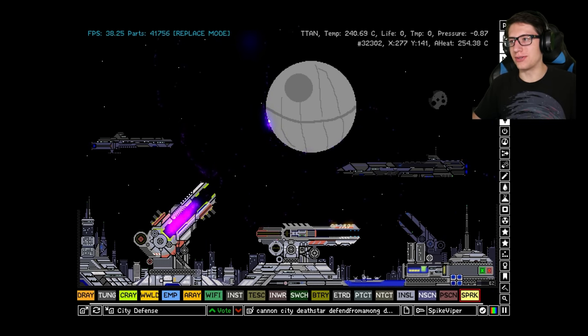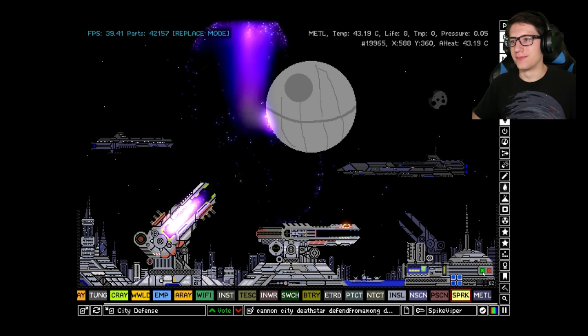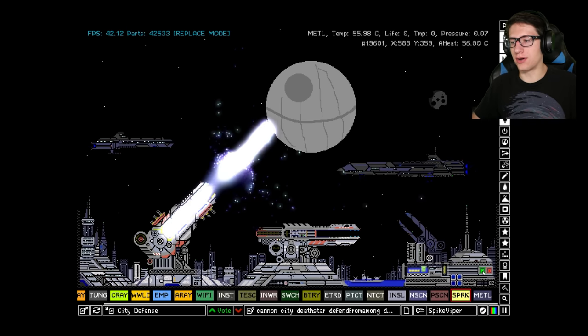Oh shoot — I was expecting far more than that. I guess this is why they had to fly an X-wing into it. Turns out the death star is actually quite hard to destroy.